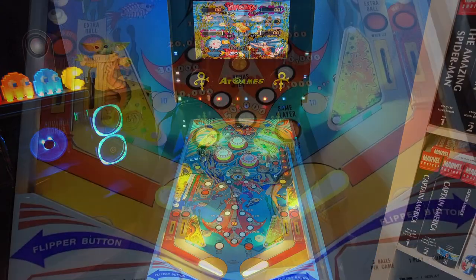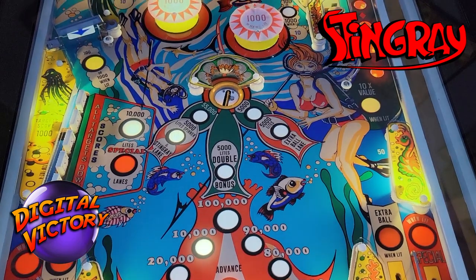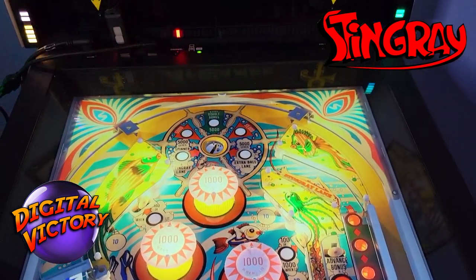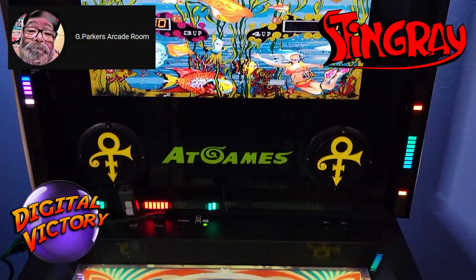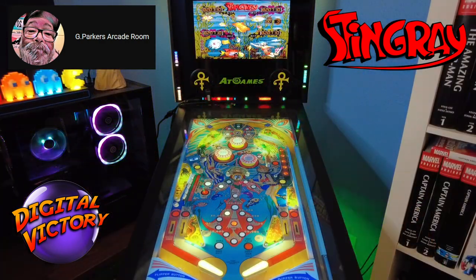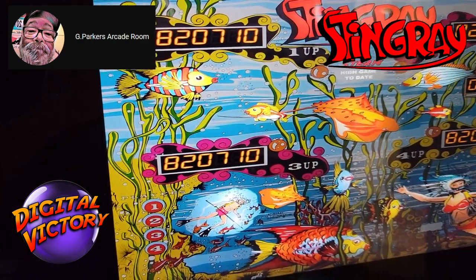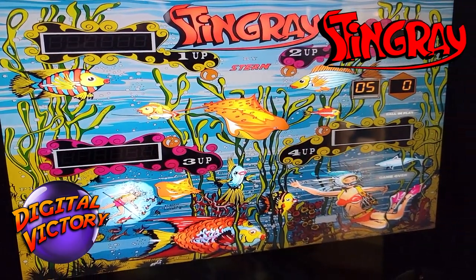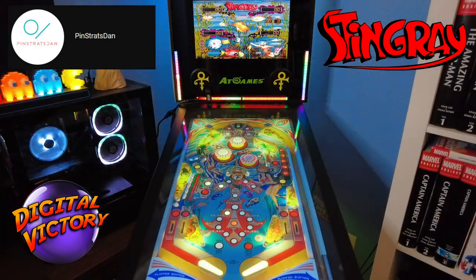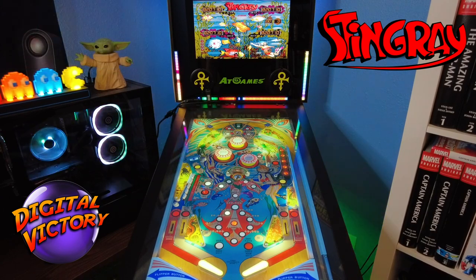Let's take a minute to appreciate the artwork. This table is by Board and is available at VP Universe — I've got the link below. I love these old solid state tables and this is among the very best of them. A quick shout out to G Parker's Arcade — he is a pinball guy, both virtual and real, and Stingray happens to be the first real table he ever got. He spent some time with me today sharing some insight on how to do well, and we're going to pass along some of those tips in the tutorial. And also Pinstrat's Dan — I spent some time on his stream today picking his brain while he played this, and he was kind enough to share some tips as well. Thank you guys very much.